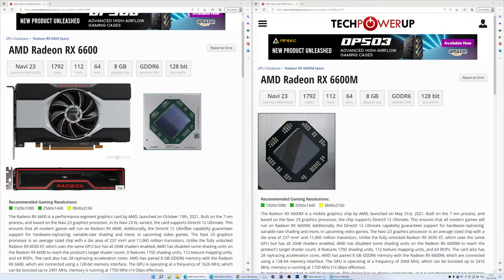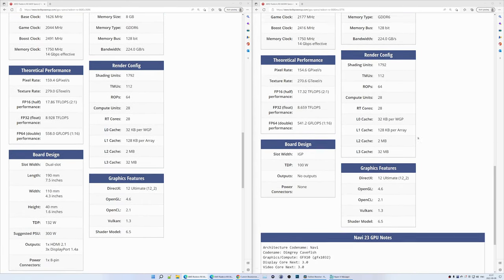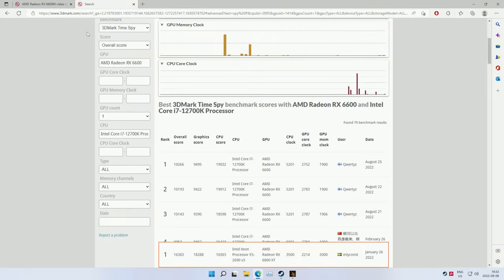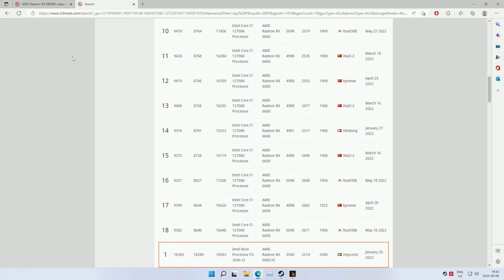Starting with the performance. According to the specification, the RX 6600M is exactly the same GPU die as the standard RX 6600. The RX 6600M has just slightly lower power consumption and maybe slightly lower clocks depending on the situation, so unsurprisingly this 6600M performs just like a standard 6600. I'll add links to 3DMark X5 and 3DMark Fire Strike benchmarks in the description — in short I was able to get in the top 10 results compared to the standard 6600 when filtering by the same CPU.